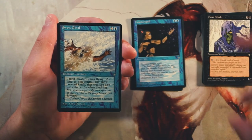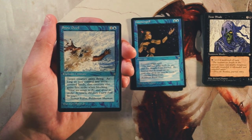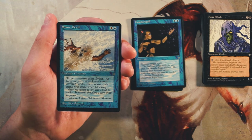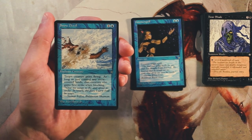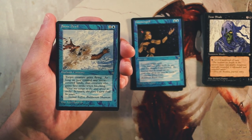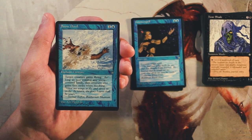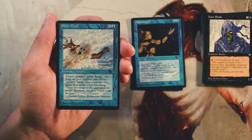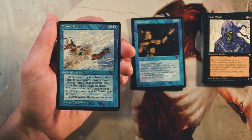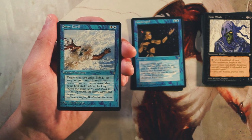Snow Devil is an enchant creature for one and a blue — target creature gains flying, and as long as you control any snow-covered lands, that creature also gains first strike when blocking. Only when blocking, not when attacking. This just seems really bad. It's the classic two-for-one risk with enchant creatures, and it doesn't give enough of a buff. Flying is pretty good for evasion, and the first strike is okay, but giving it flying makes you want to be more aggressive. I'm not a fan — I think it's quite bad.